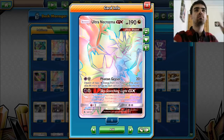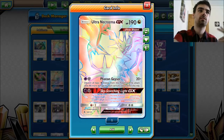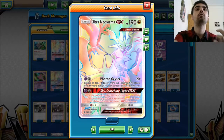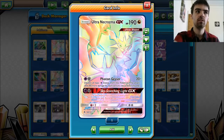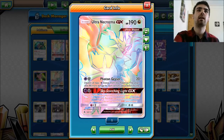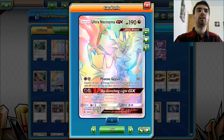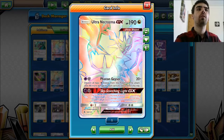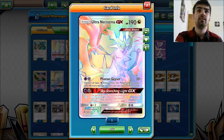Let's go on to the main attack we'll be using: Phantom Geyser, for one Psychic and one Metal energy. It does 20 damage plus 80 damage for each Psychic card you discard from this Pokémon. So with two Psychics discarded you're doing 180, getting a one-hit KO on most things — Tapu Bulu, Tapu Lele, any other GX with 180 HP.